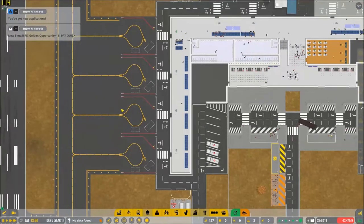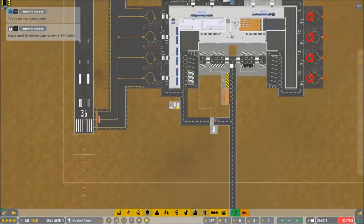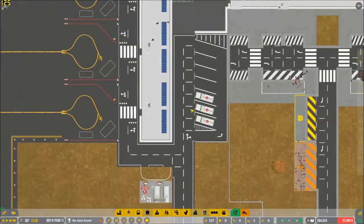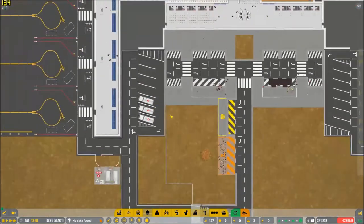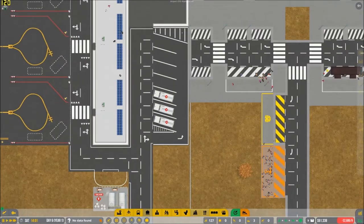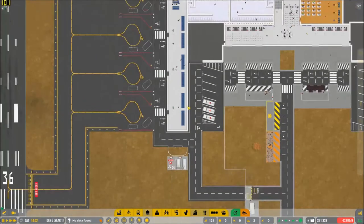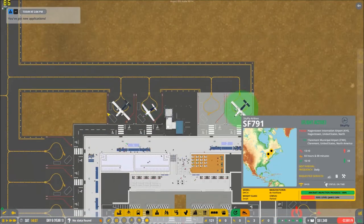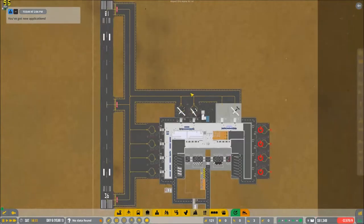We need ramp agents to fill up these areas here. We're also going to need new fuel trucks, because this fuel can only serve general aviation. As of right now, some of these planes are hungry for fuel, so we're gonna need to work with that.